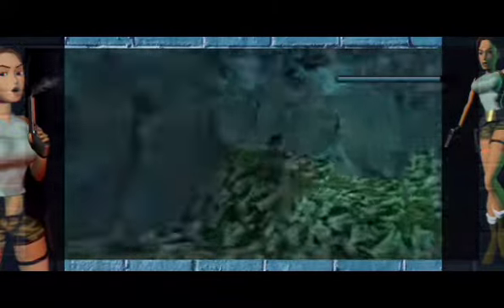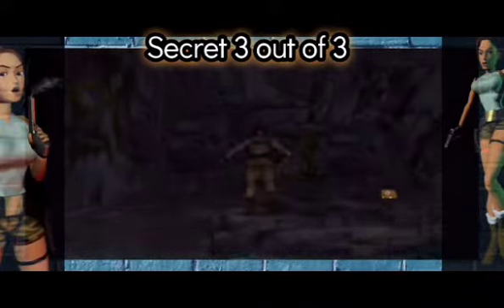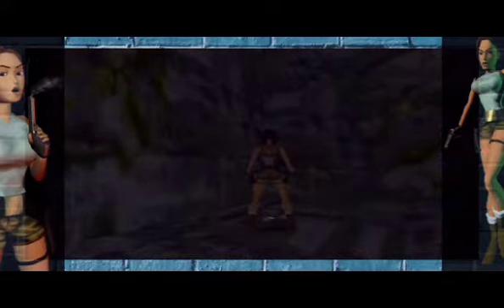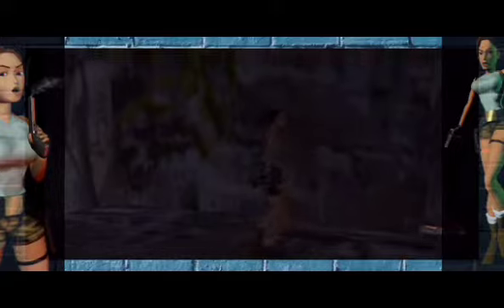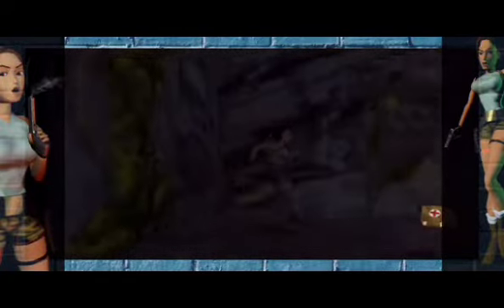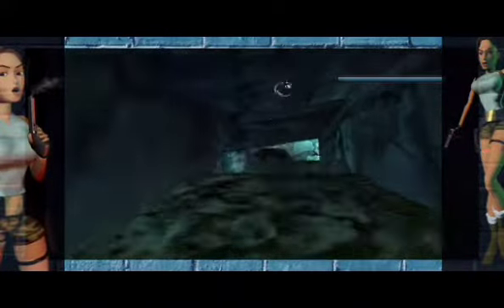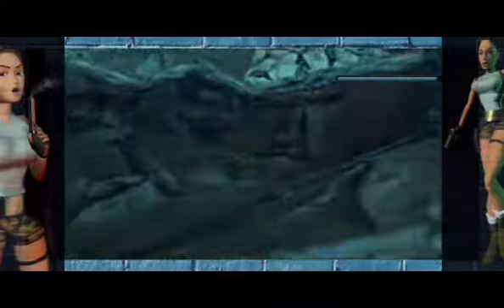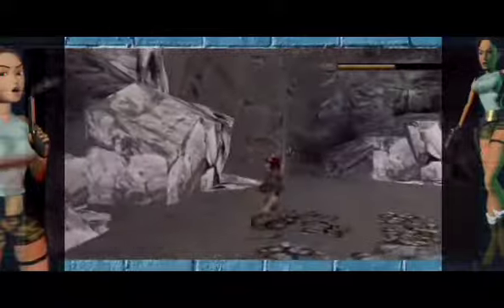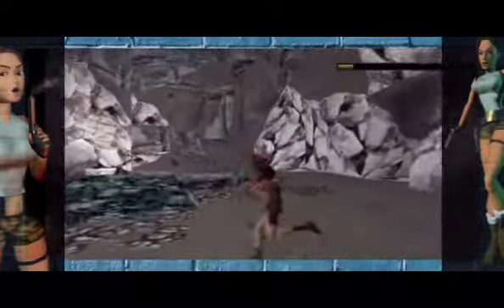I might start uploading some Tomb Raider Anniversary content now that I have all of the Peru levels completed in the first Tomb Raider, and then I'll start uploading some more Duke Nukem Time to Kill levels. All that's in here is a large medi pack and some magnum ammo. Now it's time to fight Larson - I'm still doing that challenge where I'm trying not to use a medi pack. Hello Larson, it's time to take you down. My health is really low - I'm going to leave you with the cut scene here.